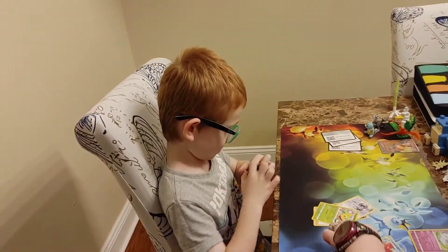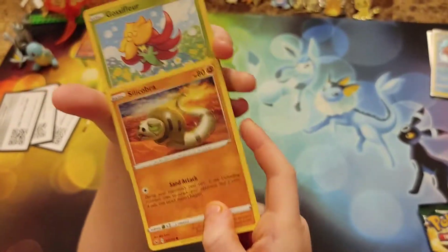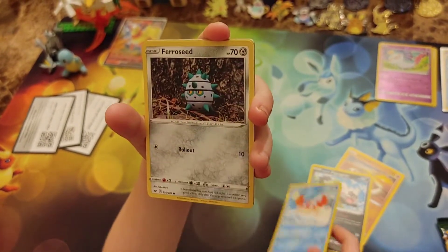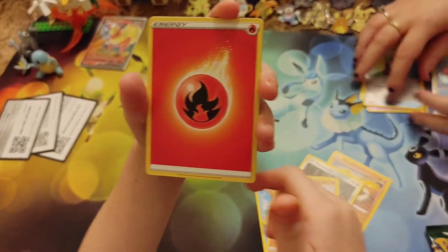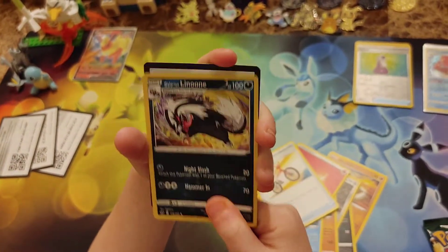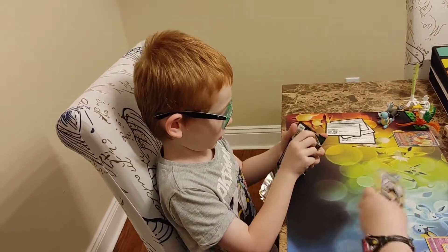Base Sword and Shield pack — can we pull three code cards back to back and get something new? We've got Sandaconda — wait, it's a Silicobra, not Sandaconda! Galarian Zigzagoon, Crabby, Barraseed, a reverse holo Potion. And a Graplocket for the rare — Graplocket is kind of similar to Octillery. We also got Drizzile and Galarian Linoone. We actually got an evolution chain, very cool!